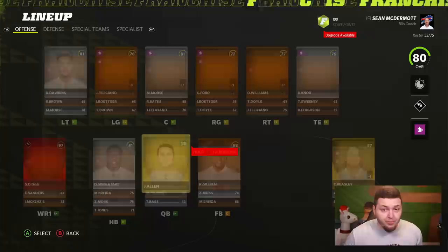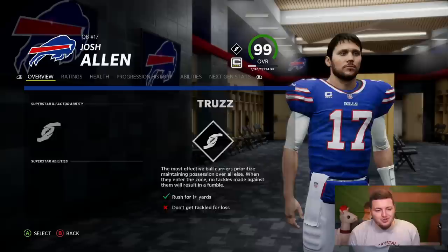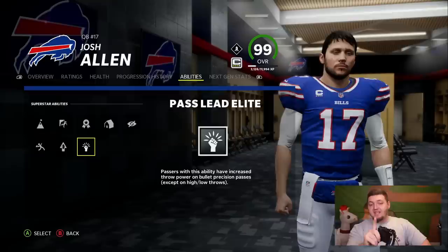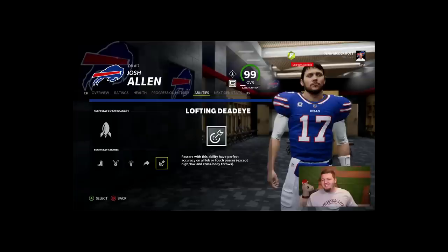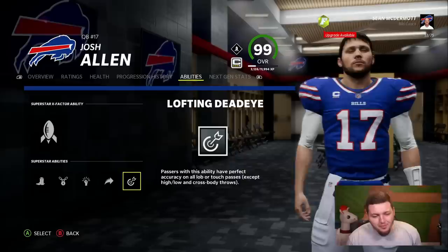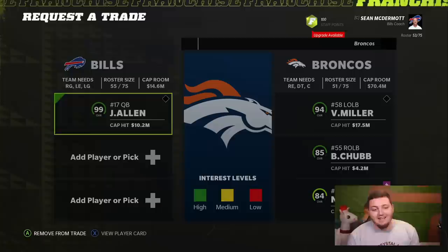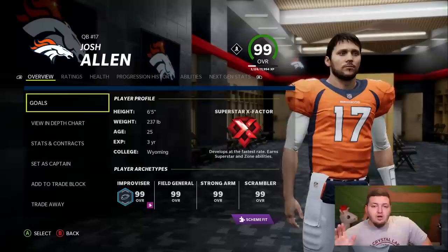Because you can't edit Superstar abilities outside of franchise mode, I have to go in there. Josh Allen doesn't even have Bazooka by default, which is stupid — he's the only QB with 99 throw power and yet he doesn't have it. We can also add Pass Lead Elite for increased throw power on bullet precision passes. So now we've given him Bazooka, Escape Artist, Pass Lead Elite, Gunslinger, and Lofting Deadeye. But to play in the Broncos' stadium, we have to trade him from the Bills — so we trade him for Bradley Chubb and Noah Fant.